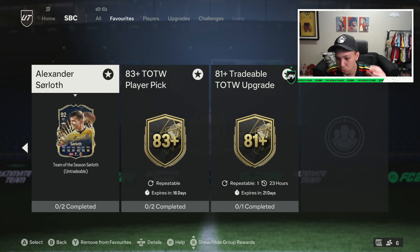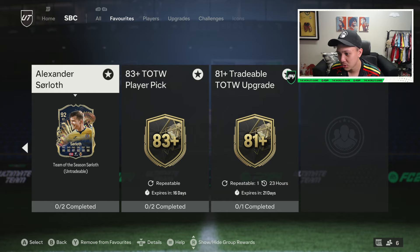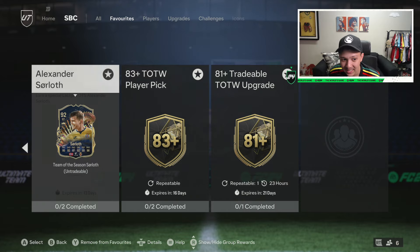Hit the like, subscribe, check out all the socials, most importantly use the code META for the best cheapest coins. Don't spend money on FIFA points — it's not worth it. Also check out the shirt sponsor, use code Mike in the description. I've got the IX shirt today, Bob Marley inspired — shout out Bob Marley.